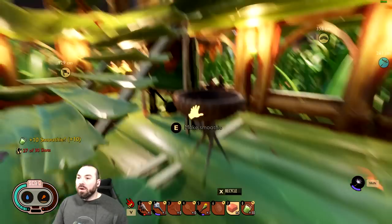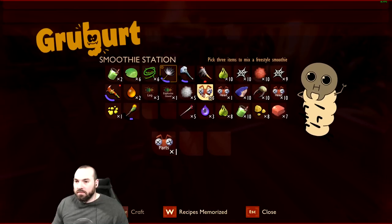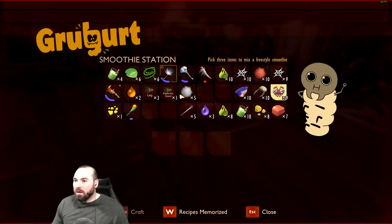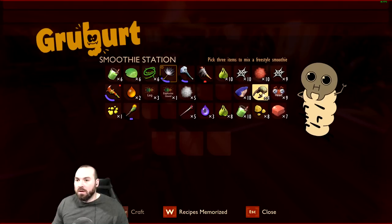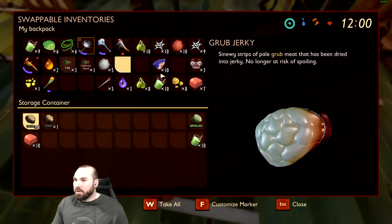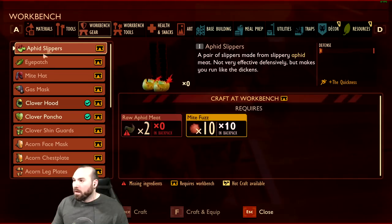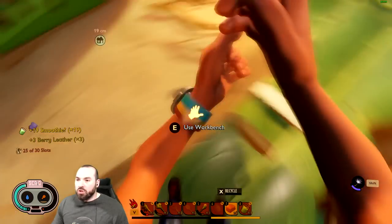We're gonna make smoothies — I've got a lot of stuff we can make smoothies out of, specifically ant parts and ant heads. Not out of the berries though; we need the berry leather. We're gonna keep the bombardier stuff. I want to hang on to the nap fuzz because it's a little rare. Larva spikes we can smoothie up, and ant heads — delicious bug smoothies is what we're making here today. Got a lot of smoothies; let's put ten of them here in storage.